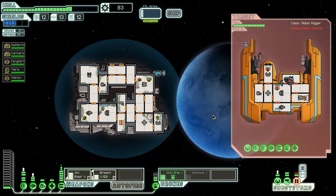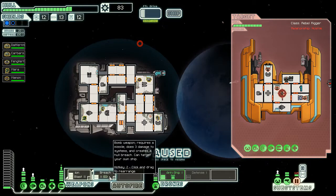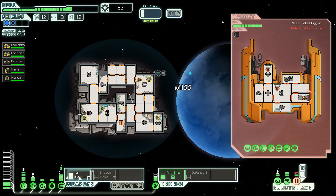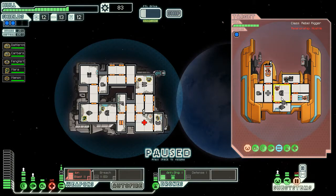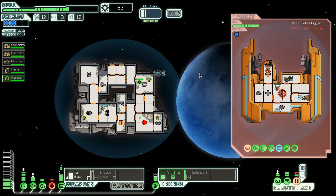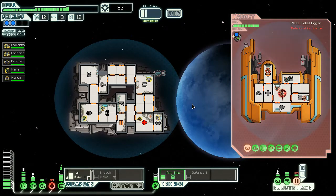Get the shield down — there we go, the shield's offline. Next is weapons — weapons are offline. Get back on there. I don't want the breach up. They took a bit of damage to the med bay. I'll knock the shields down. Your job is to repair. We missed the shields — damn it, damn it.